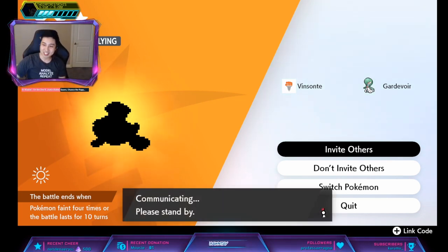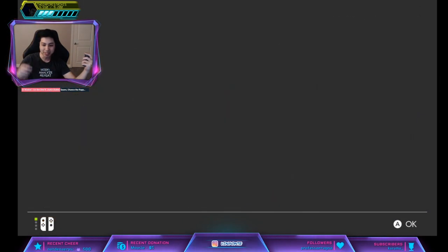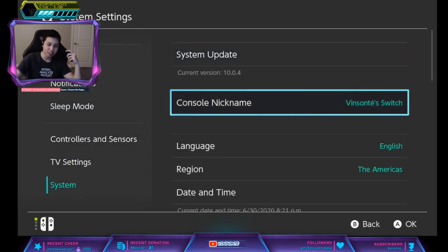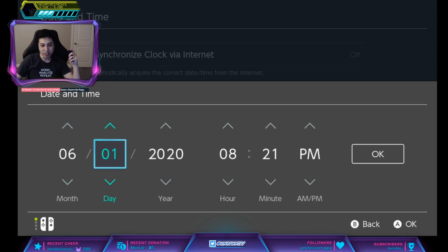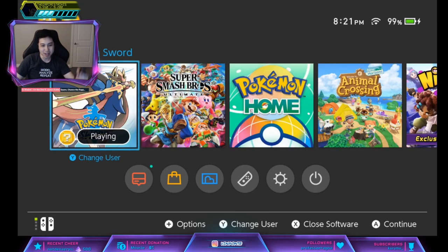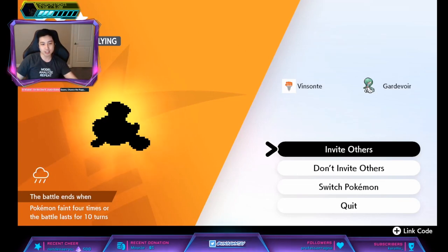Click Invite Others — we're going to use the time skip trick to get the Pokémon we want. Press Home after you click Invite Others. Press System Settings, go down to System, then Date and Time. If you have automatic time on, turn it off. Increase it by one day and click OK. Press Home, go back into the game, and press Quit. Once you click Quit, that will reset the den. You can farm this way, and keep doing it until you get a Cloyster or Dragalgae depending on your version.